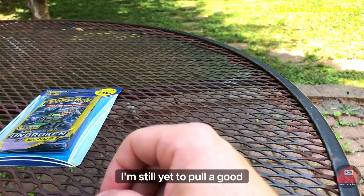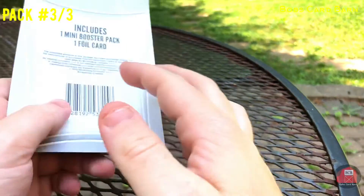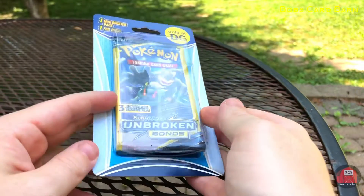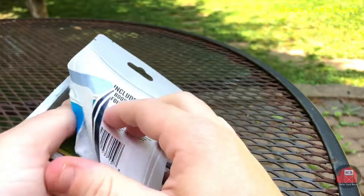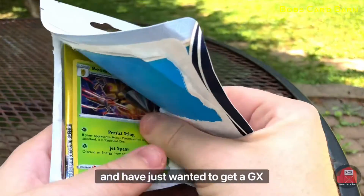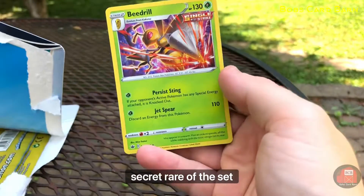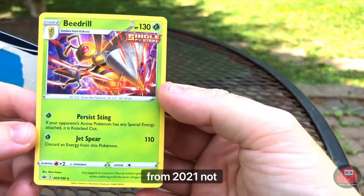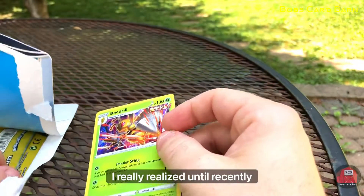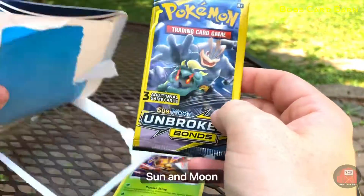I'm still yet to pull a good card from these Unbroken Bond packs. I've now bought maybe 10 or 12 of these in total in the last couple months, and I've just wanted to get a GX or something — a Secret Rare of the set. Beedro, not bad, it's a holo. It's a very nice card again from 2021, not something I really realized until recently. I thought they were all from the Sun and Moon set.